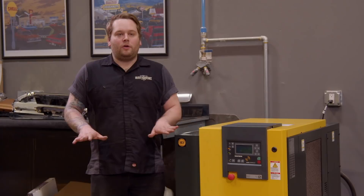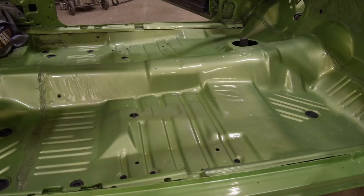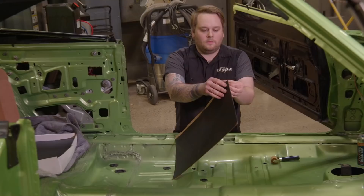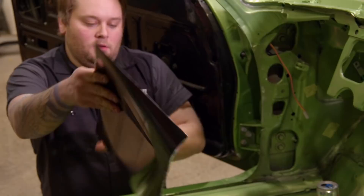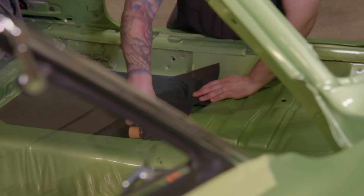I'm about ready to work on the 69½ Super Bee, putting the sound deadener in. It's from Second Skin. We've got to put the sound deadener in before we can put the carpet or anything in like that. A lot of customers will opt to put that in their car - just helps with road noise and things like that. The product on the floors of these cars just helps reduce the amount of road noise you're going to have.